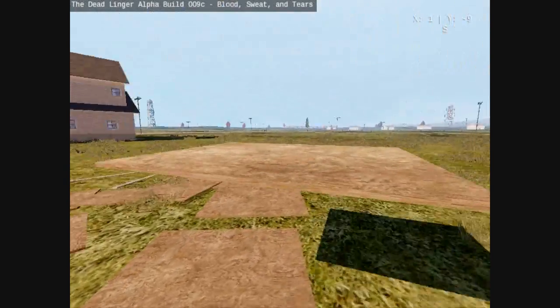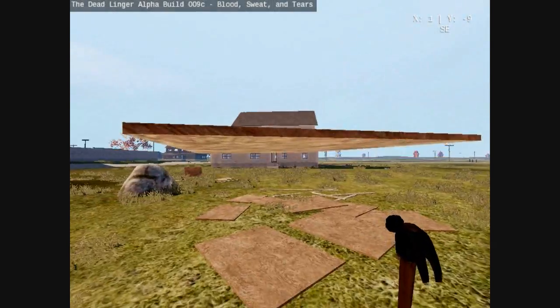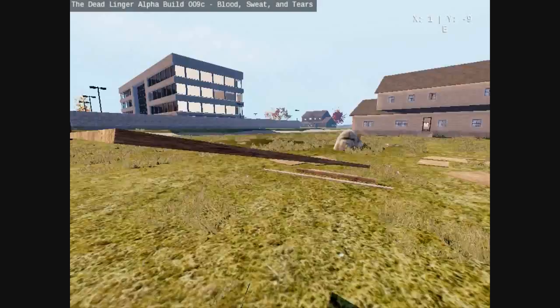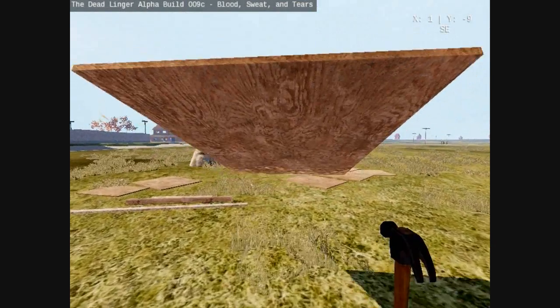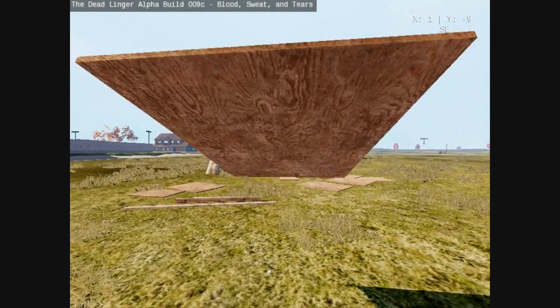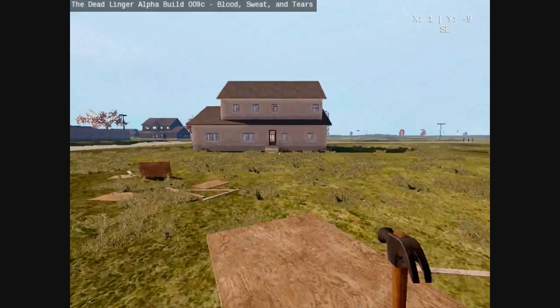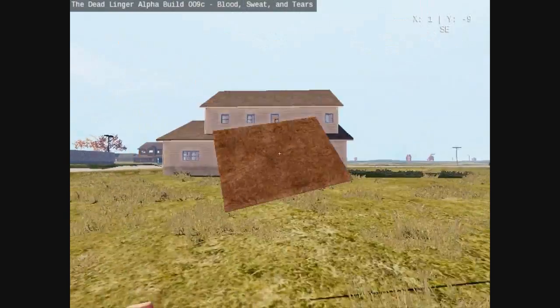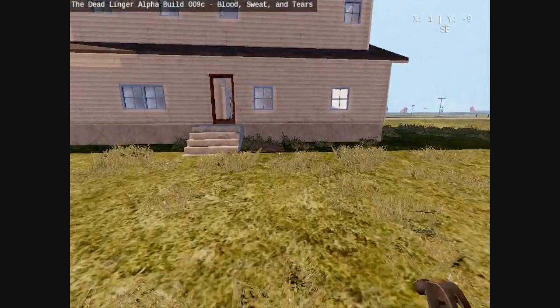Trying to transport all the stuff — I'll go over transport first. You can individually walk it all over. Or, this is in 0.09 and I'm not sure about 0.10, but I figured out a method: you hold the cursor kind of horizontal, and then you sprint. While you're sprinting you just release and it'll throw the piece if you do it right.